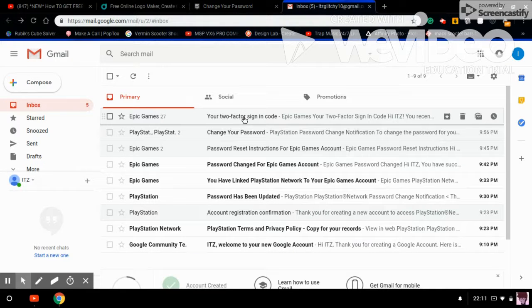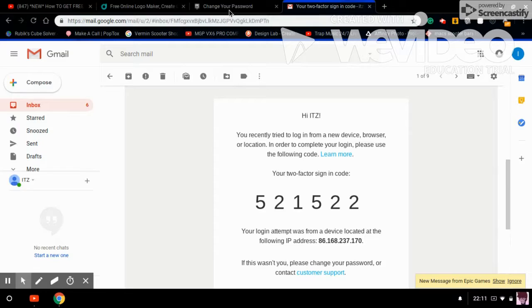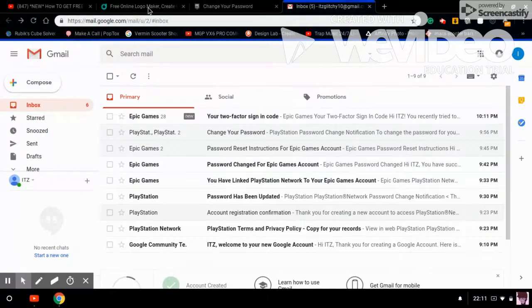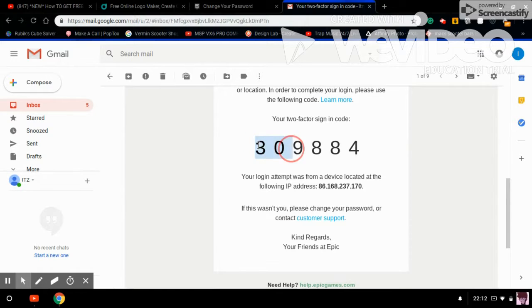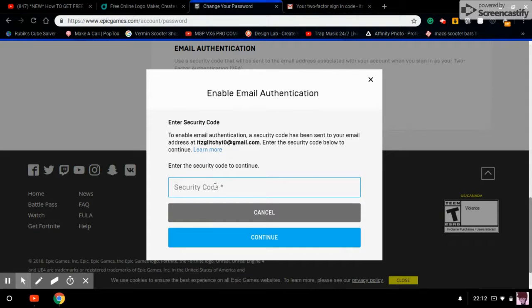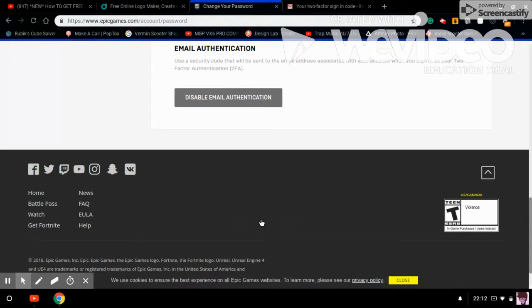Then go back on. It should be two-factor authentication. I got a different code — hold on. I don't actually know. Go back. Okay, there. The code is different for you, so there's no point in trying to copy mine. As you can see, email authentication enabled. Now I will move back to my PlayStation account and take it from there.